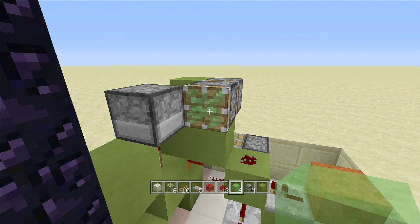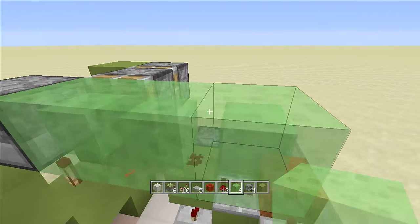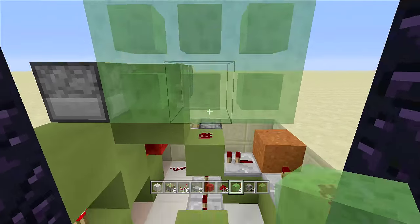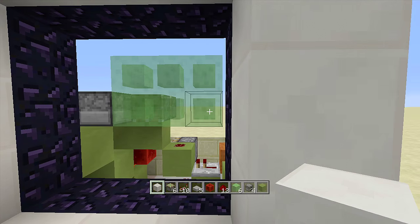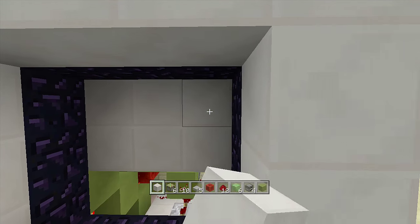In front of your sticky pistons, place six slime blocks: one, two, three, and then three above those as well. Take out your blocks of choice and place them in front of all of your slime blocks: one, two, three, four, five, and six.